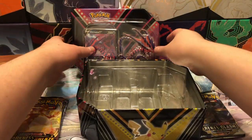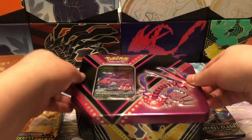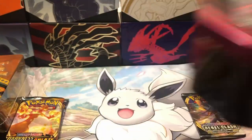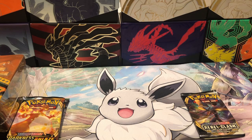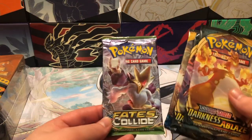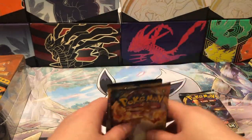These are nice tins. I believe you can get them for $20 at the Pokemon Center currently. But with news that these have X and Y and Sun and Moon cards in them, they might sell out fast.